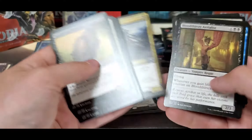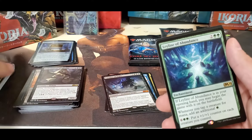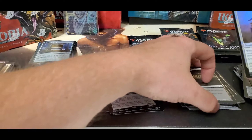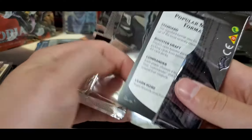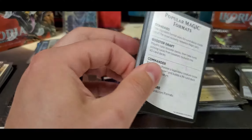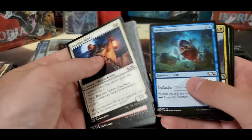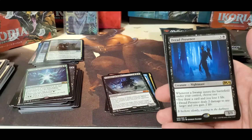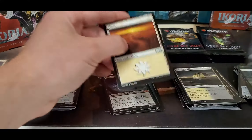Corpse Knight, and there's the Bloodthirsty Aerialist I was talking about. And Leyline of Abundance — not bad. Foil Splicer and the Spirit. Most Core sets haven't really held much value, but I'm curious with Core 21 how it's going to do, especially with this being the first collector box for a Core set. Curious to see how that's going to go.